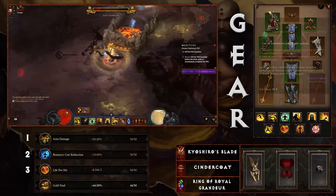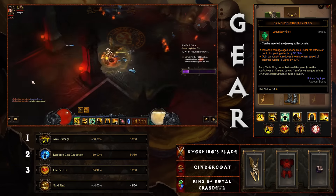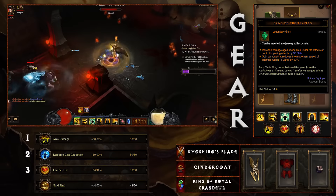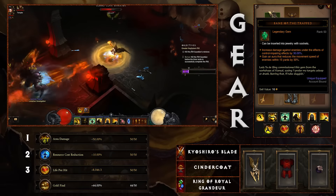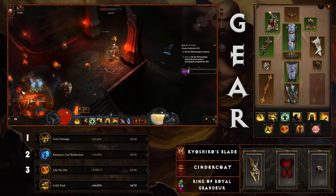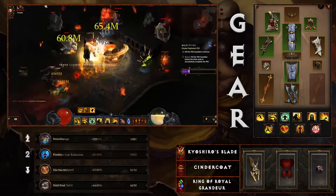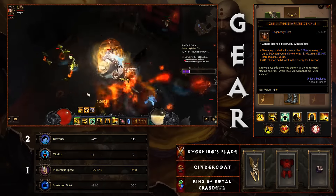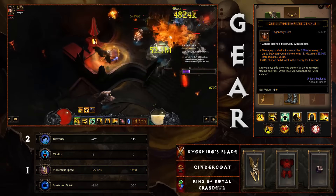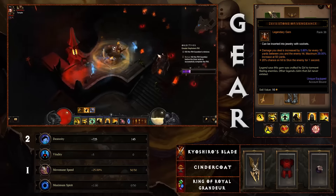For legendary gems: Bane of the Trapped pairs very well with Pinto's Pride — Wave of Light slowing enemies for three seconds gives great synergy. You're at range so you won't get the aura effect, but you will proc Bane of the Trapped when you use Wave of Light. Bane of the Stricken is your other choice; it's not 100% necessary but gets a lot more value at high greater rifts. Zei's Stone of Vengeance deals extra damage to enemies further away, which is a clear-cut choice for this ranged build.